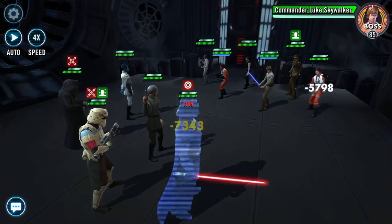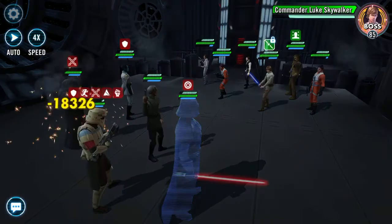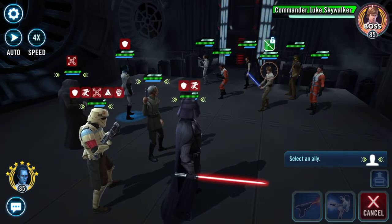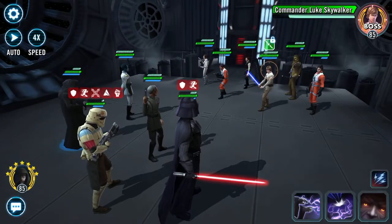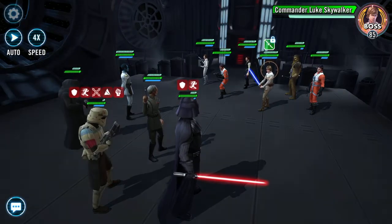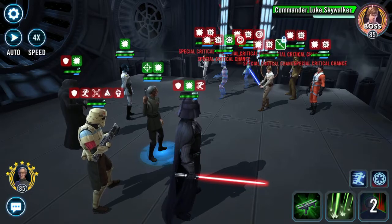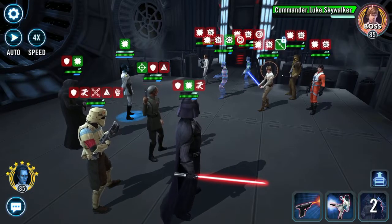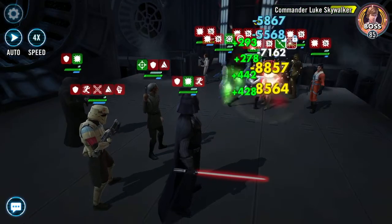Tarkin does have a Zeta on his lead. I can see the problem immediately — we're going against the meta. Let's give the turn to Palps and try a stun. We got a bit of stun there — bye bye Tarkin.